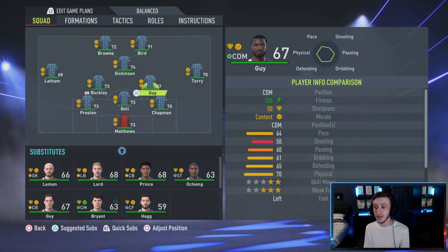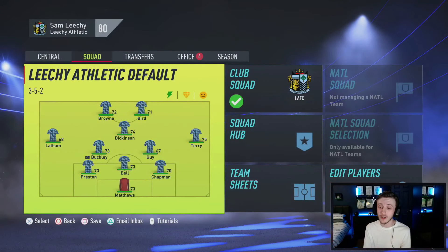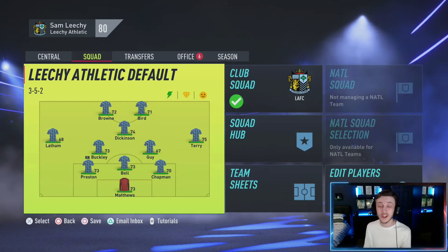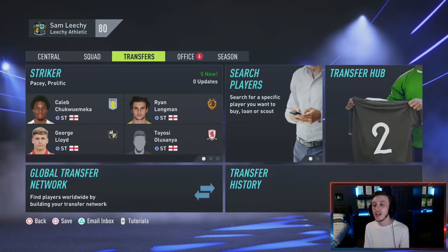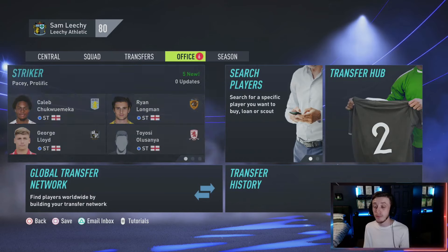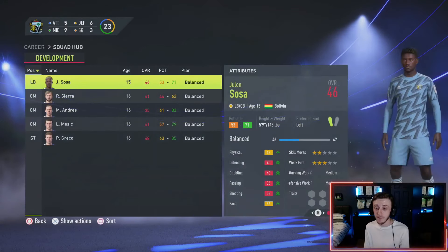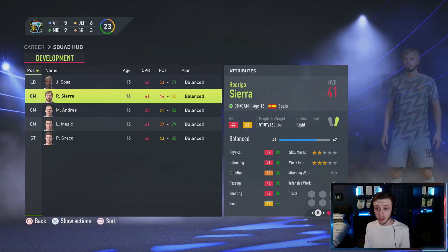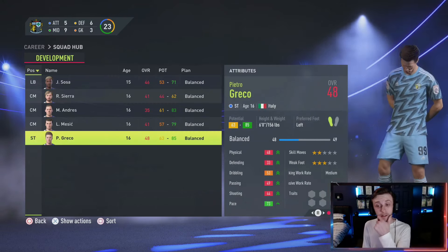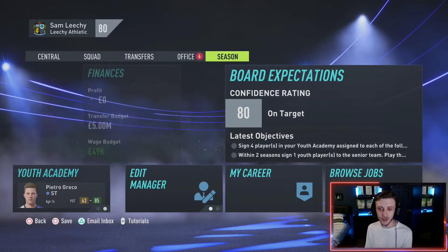That's what this career mode is about - there could be players in there that out of nowhere become superstars. Look what happened on my FIFA 21 career modes - players like Jacob Marshall came out of nowhere in the youth academy. Harley Park - legends on this channel. This career mode is all about creating homegrown legends and we may have already overlooked a few. Let's go straight into the youth academy... these players are looking shocking. Leachy Athletic is going to start from humble beginnings, that's for sure.